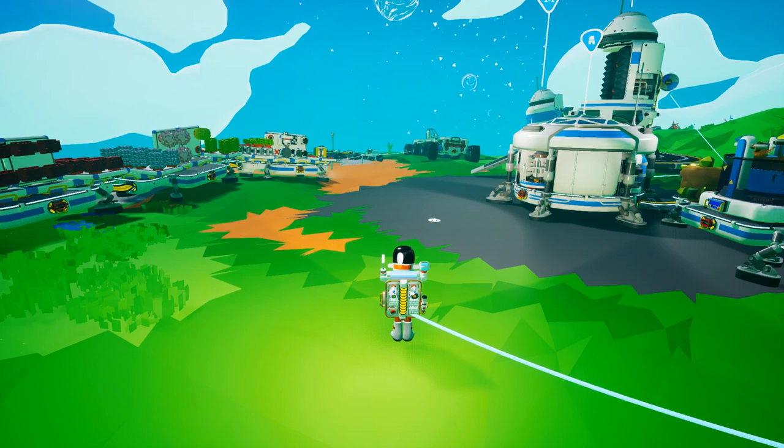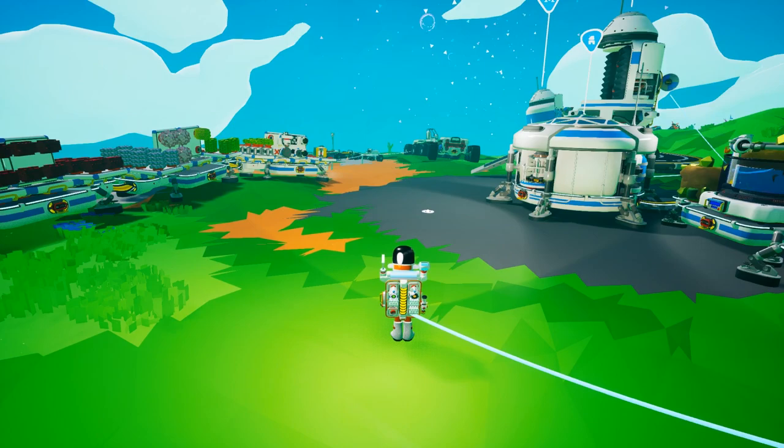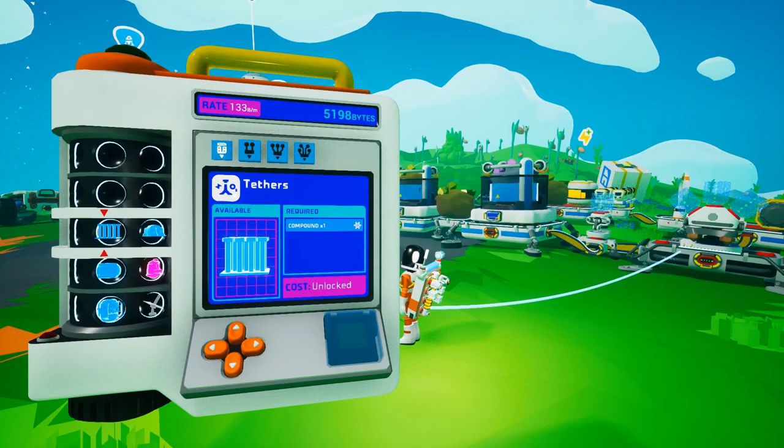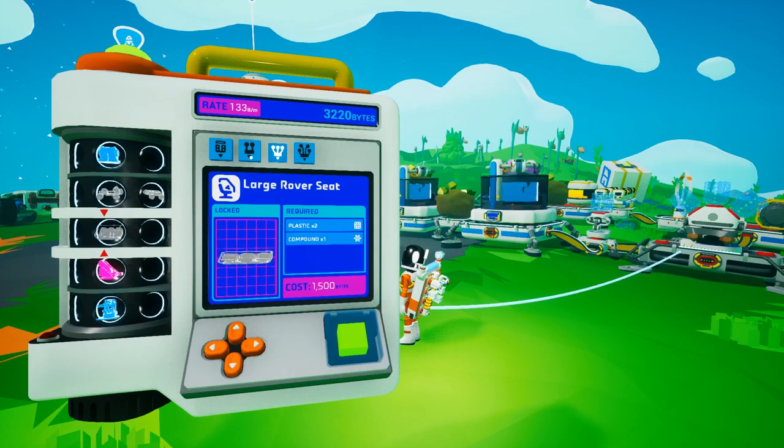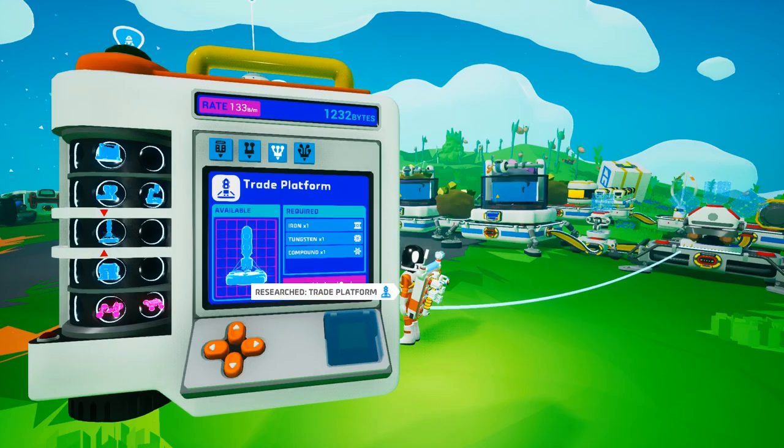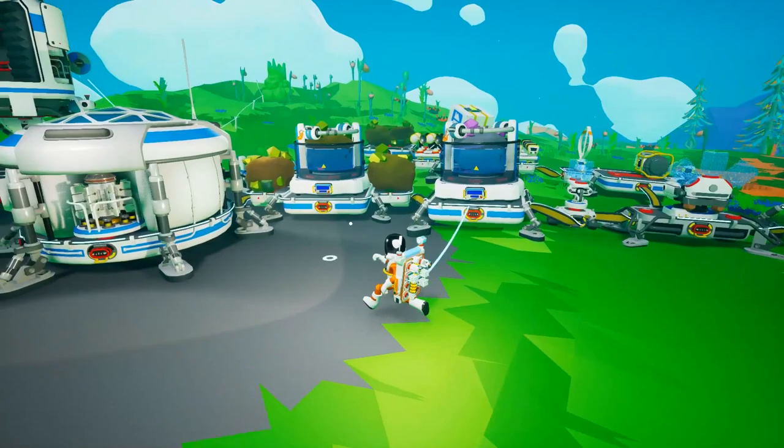So to get the trade platform, we need iron, tungsten, and compound. But to get the large shredder, from which we can make scrap to feed the trade platform, we need tungsten, carbide, and iron. I also need to unlock, with 2,000 bytes, those things. A large shredder would probably be there, and trade platform is somewhere around here. And we've got a few more bytes from various endeavours.